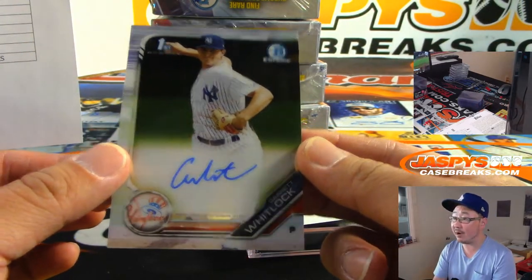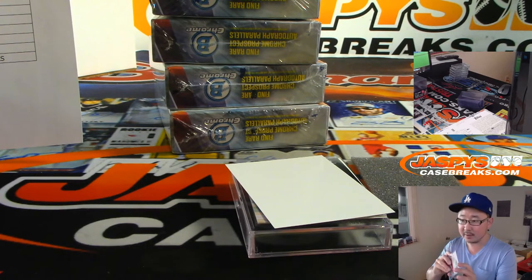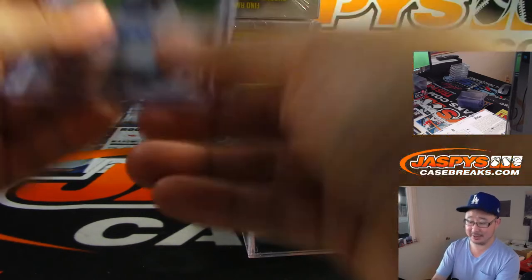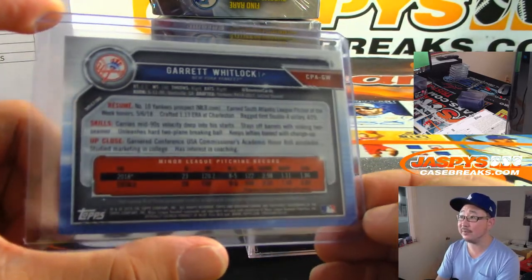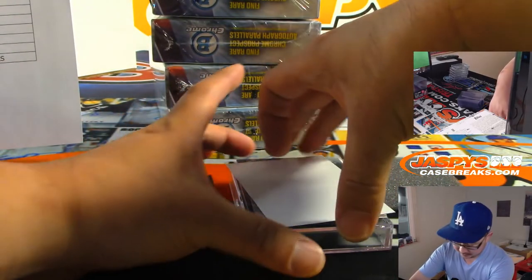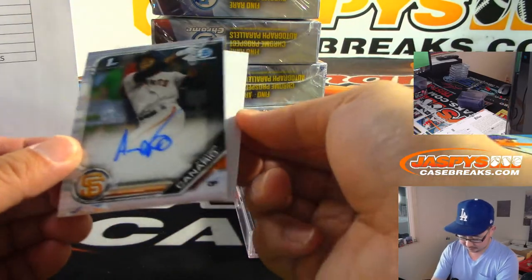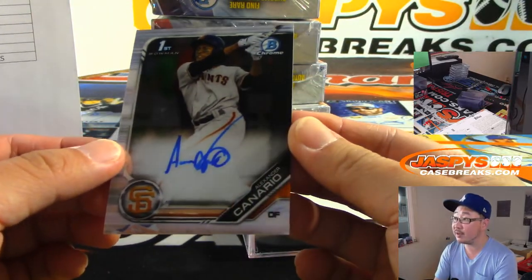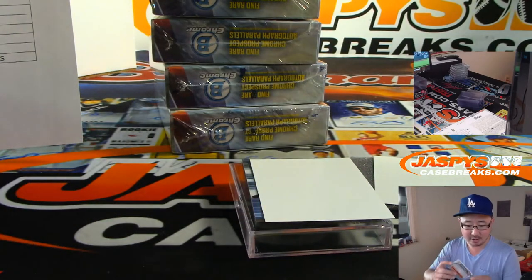We've got Garrett Whitlock. Maybe his family's all about efficiency. We'll see if he gets called up in the near future — there you go, another Yankee for Jared. For the Giants, there's Alexander Canario — that's Keith Hargraves with the Giants.